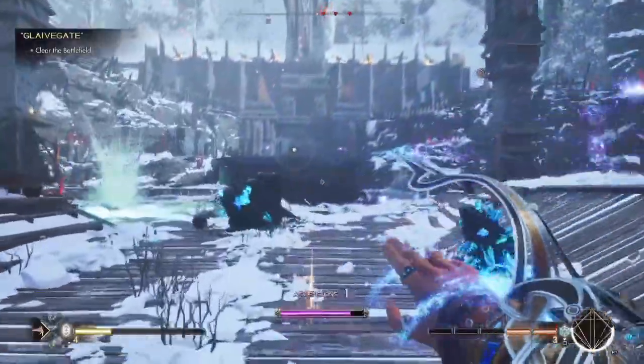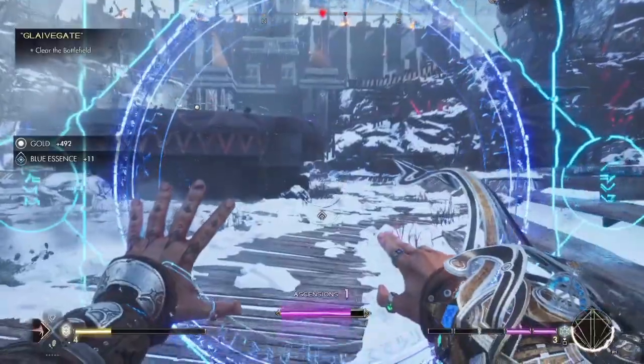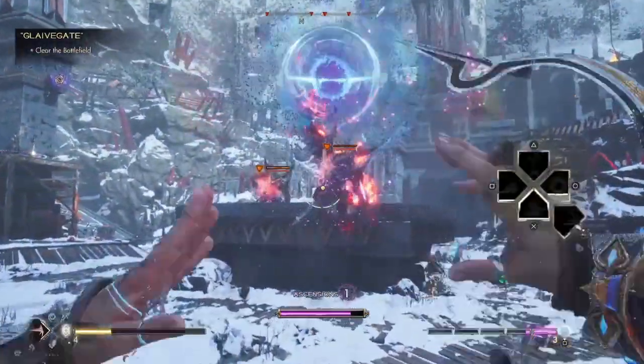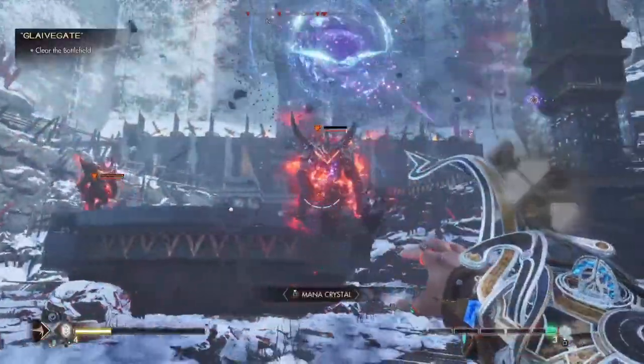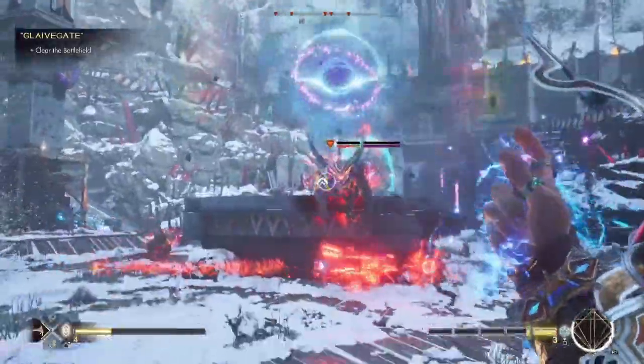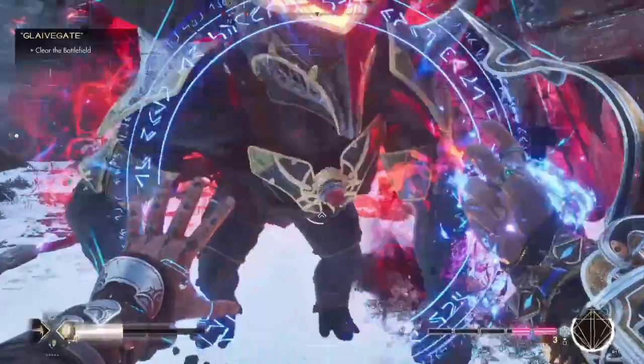If you're not used to utilizing blue spells, this one may be a little bit harder, because your blue normal spell — the one in the right hand — is your more range spell. Depending upon which wristband you have equipped, there could be a lot of recoil, so if you're not used to that it could present a little bit of trouble.